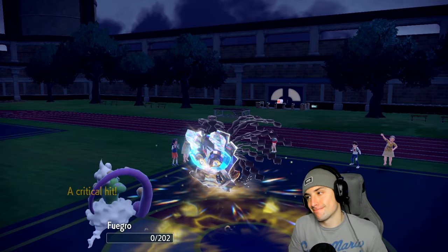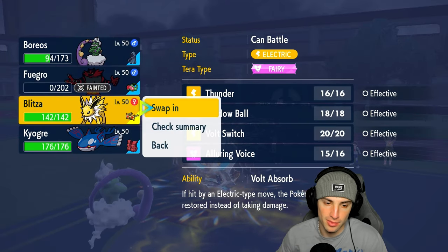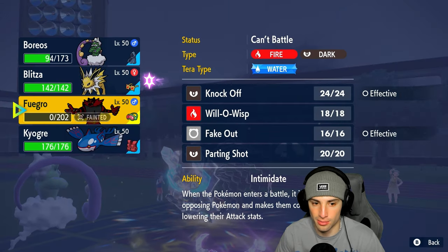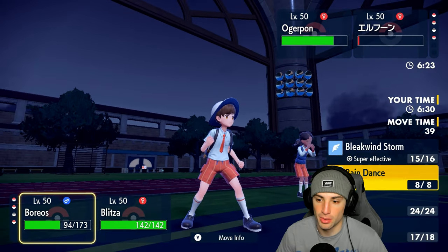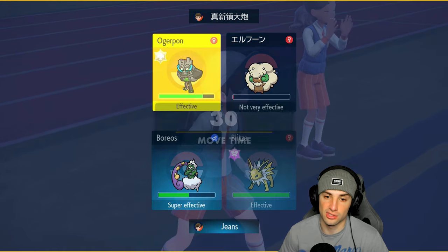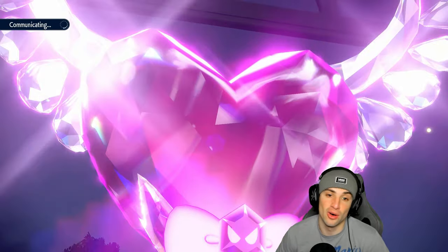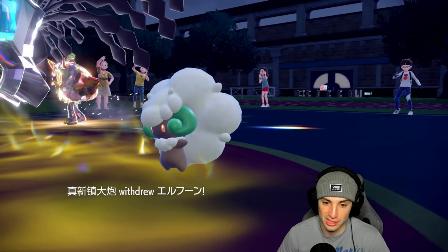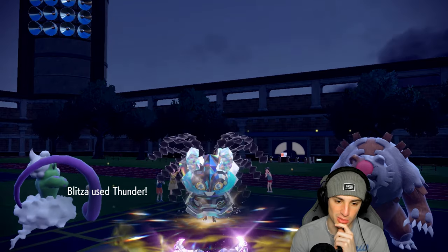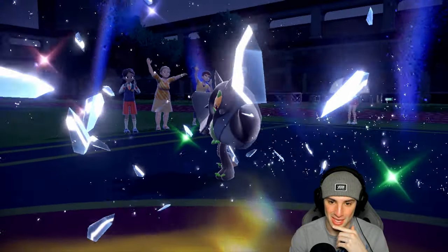Did they crit me? I go back into Jolteon — I don't want to go into Kyogre because it'll take insane damage from Horn Leech. We still have one or two turns left in Tailwind. We can go for Bleakwind Storm or a Thunder, which I think is best with Electric Terrain still on the field. Jolteon has been doing well today — we didn't bring it in the second match and we lost, so that might have been our problem. They withdraw Whimsicott and go into their final Pokemon — Ursaluna. I'm Choice-locked but Thunder does massive damage. This Jolteon is awesome — and that pretty much wraps it up.